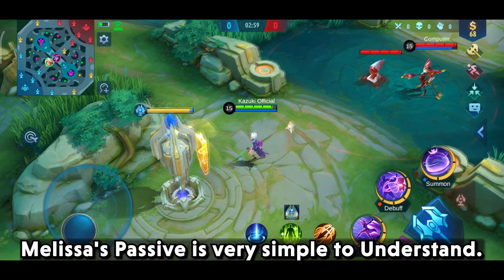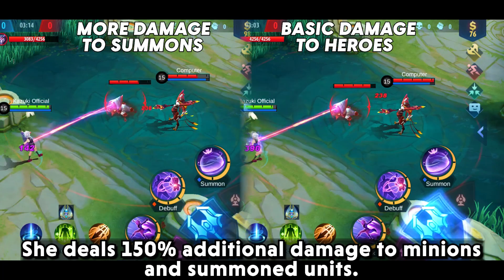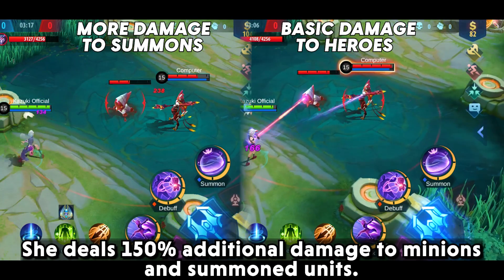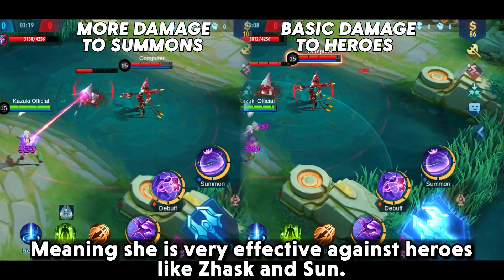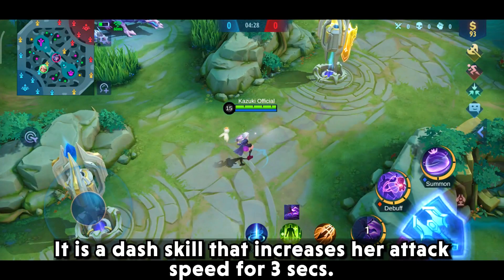Let's start with her passive. Melissa's passive is very simple to understand — she deals 150% additional damage to minions and summoned units, meaning she is very effective against heroes like Jawhead and Sun.